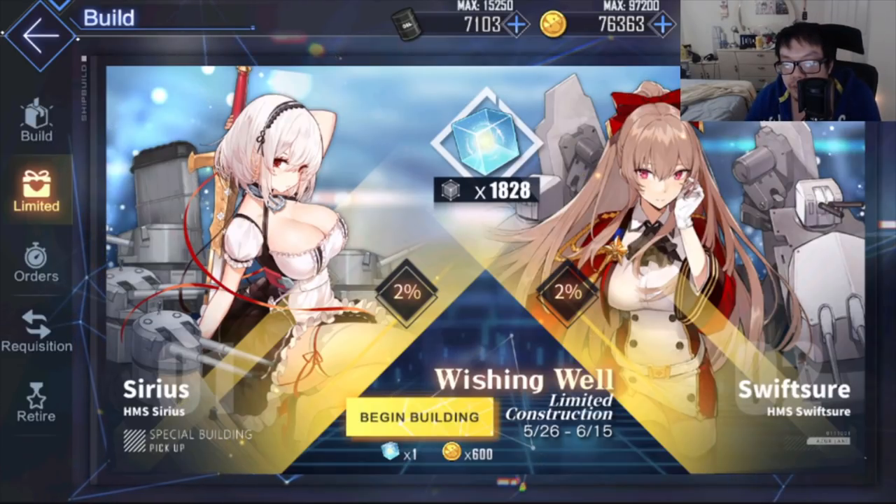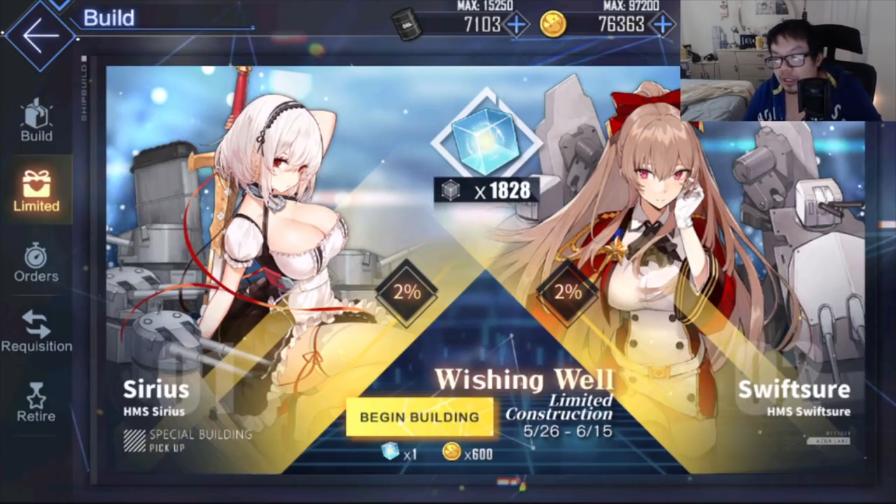This video is talking about the ships you want to focus on for the Wishing Well. In the light banner, the one you really want to go for is Sirius, if you don't already have her. Sirius is a really good buffer for carriers — it stacks with air resistance or air raid assistance — so if you need an AR buffer for carriers, she's definitely a good option to improve your backline carriers' damage.